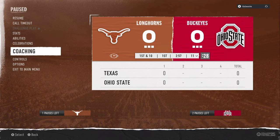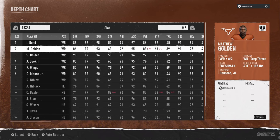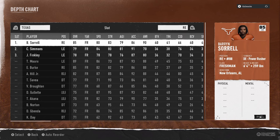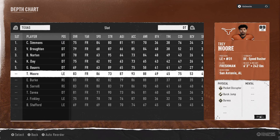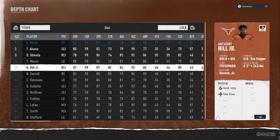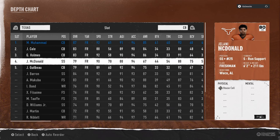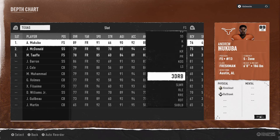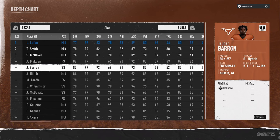I'll show you how to set up the depth chart one more time quickly. Auto reorder, go to wide receiver first - Bond at number one, Wingo at number two, Bolden at number three. Right end sub in Akana. DT sub in Simmons, and at the back of DT sub in Moore. Left outside linebacker sub in Gillette, middle linebacker is Jabenda. Slot corner is Muhammad, sub linebacker is Hill.